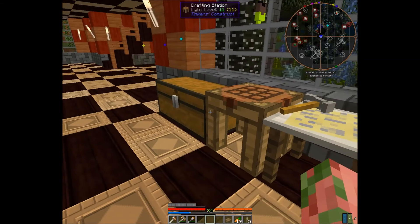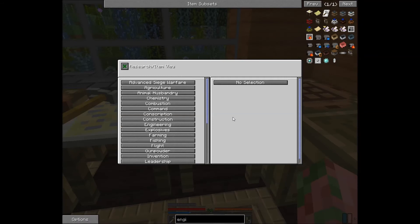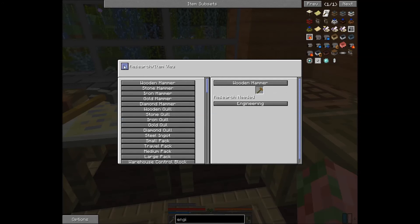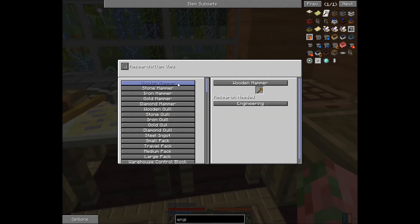When you've completed researching the category you need and you're ready to craft, take your research book and put it in the slot in the top left of the engineering station. Some categories like Invention and siege warfare don't actually unlock items directly — they unlock other categories for you to research. If you click the check mark button in the top left, it toggles between category view and item view, which tells you what research you need to get the item you want.